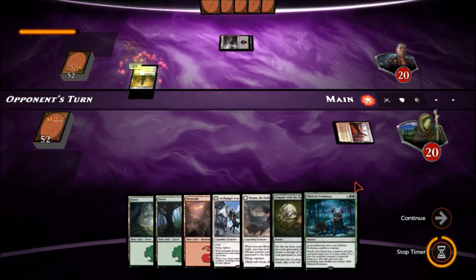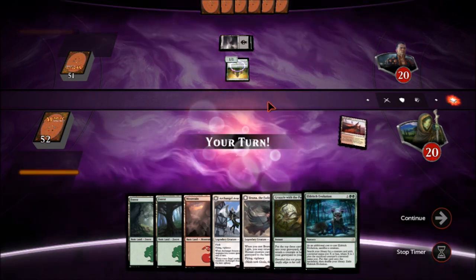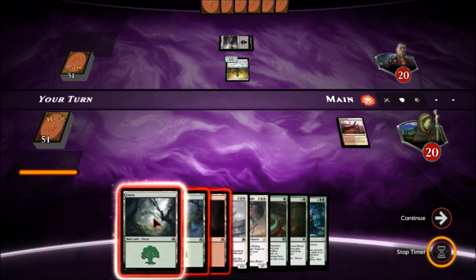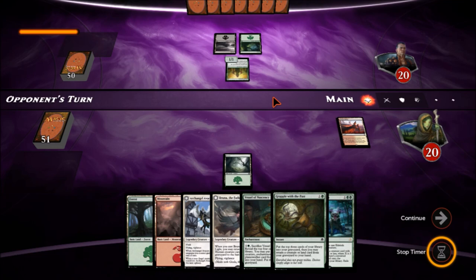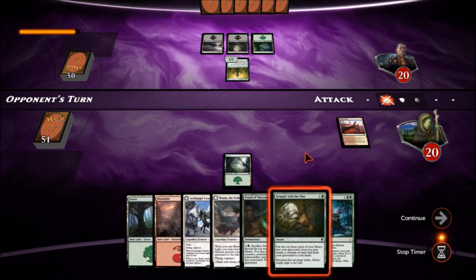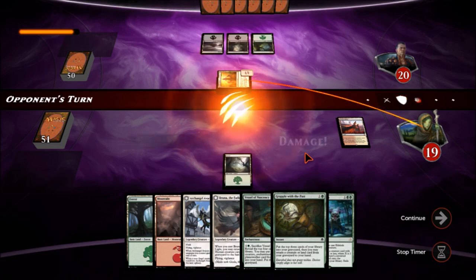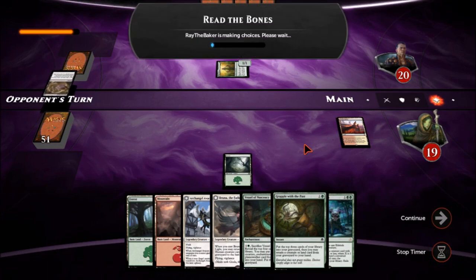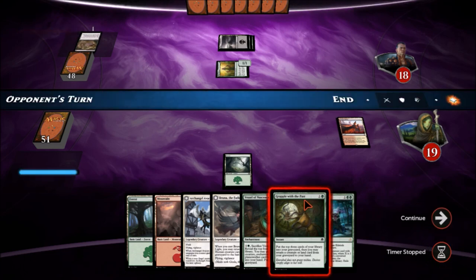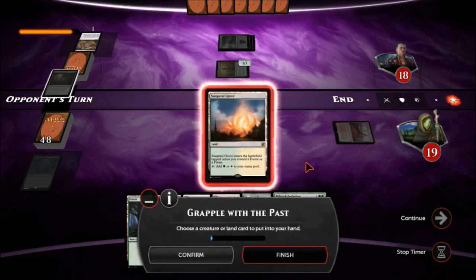Our opponent gets an Elvish Visionary — always a fun card. Looks like they're black and green, could be an aristocrats sacrifice deck. Let's go ahead and drop this forest down and pass the turn. We'll Grapple with the Past during his end step. A Vessel of Nascency could be nice. He swings for one and plays Read the Bones. During his end step we'll go ahead and Grapple with the Past.